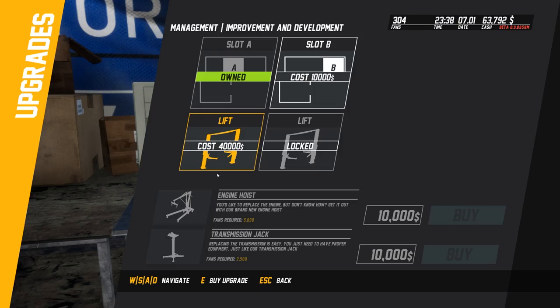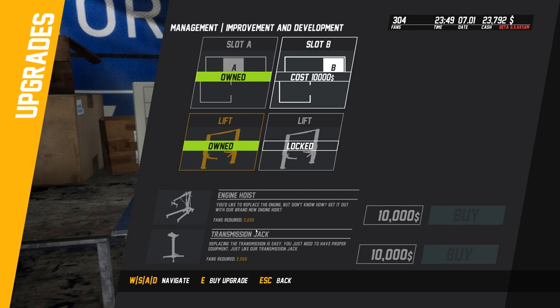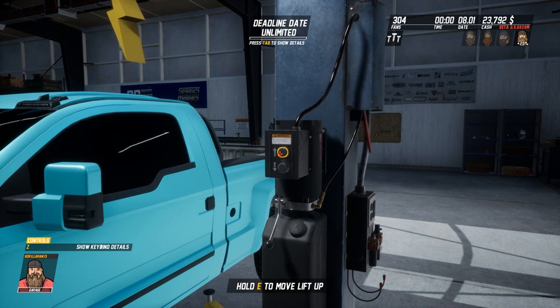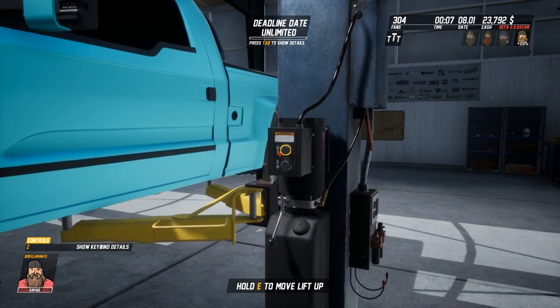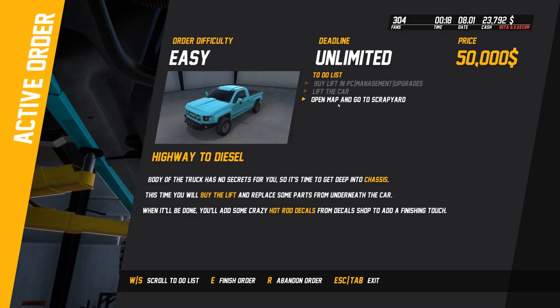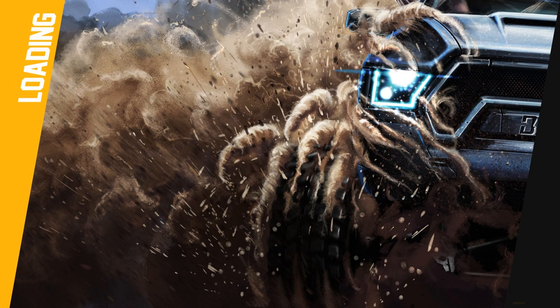The lift costs 40k - that is a lot. Slot B, the other bay. Alright, we got one. Now we gotta lift the car. I've watched this so I know how to lift it - go up, I gotta hold it. I like the realism on that. You lift it all the way up. There we go. I can fit under here. Open map, go to scrap yard.